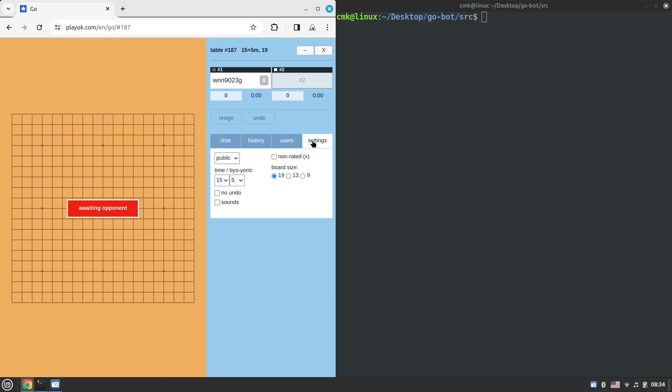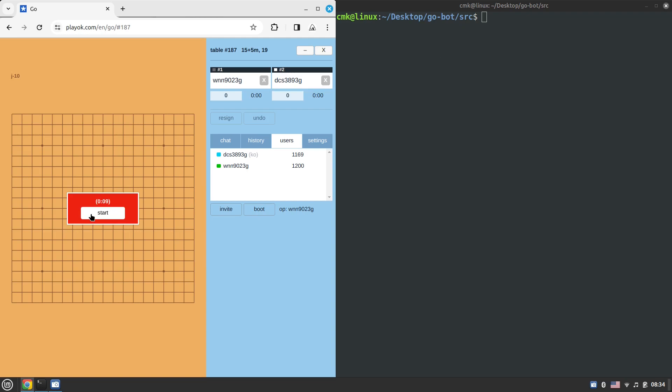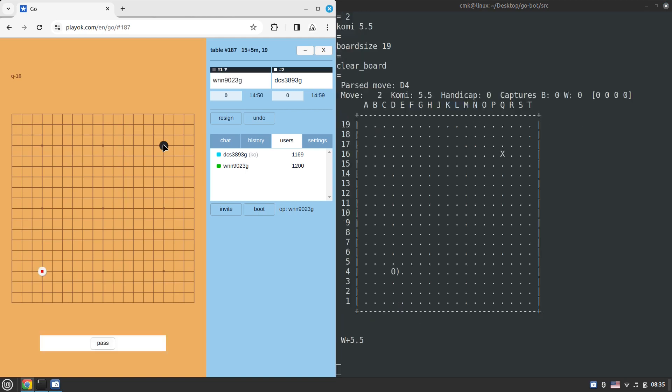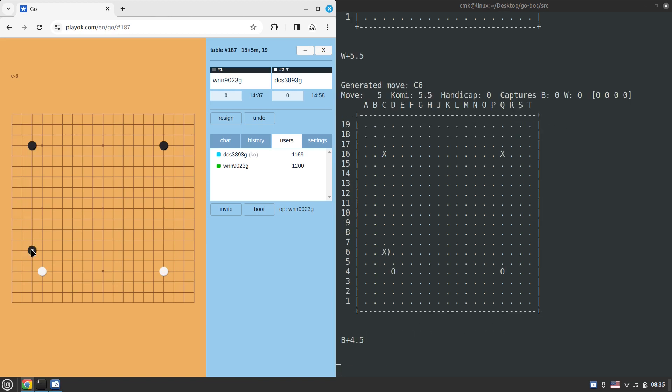We have 15 minutes main time and five minutes byoyomi. We're waiting for a user to join. We'd first be playing with black pieces — starting the script, and hopefully Pachi will generate the best move to kick off. It plays on the star point 4-4, and we're playing versus an 1100-rated player, who might not be that strong, so hopefully Pachi is going to win this game easily.